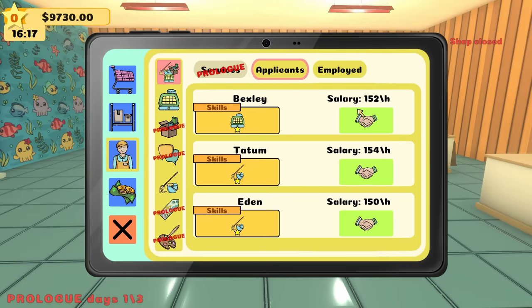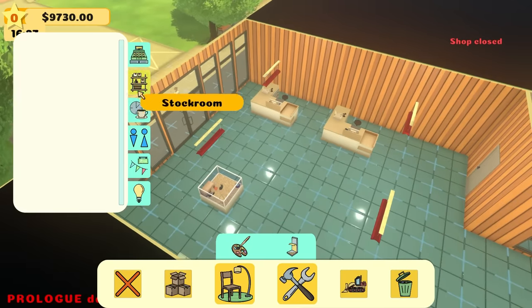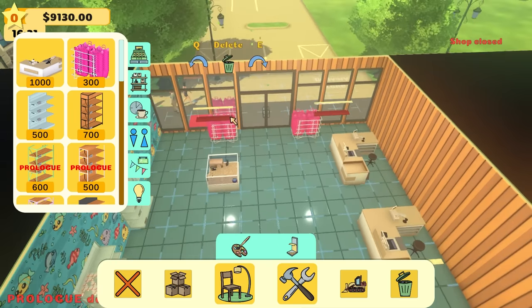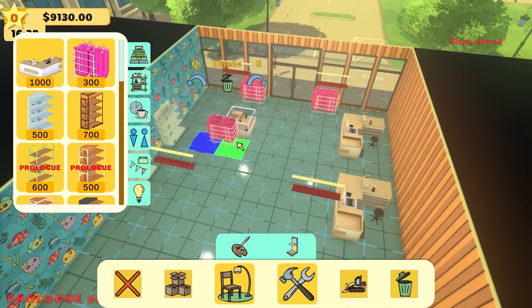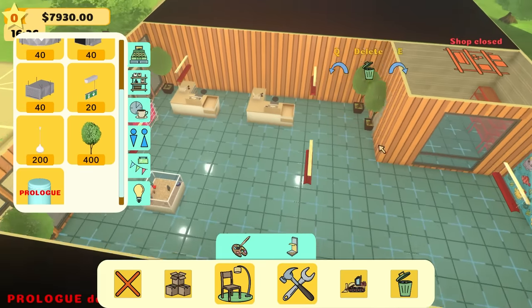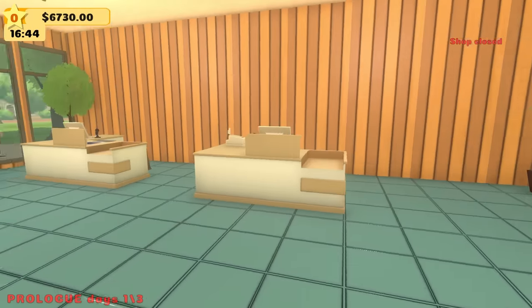I'm going to go into my tablet and hire someone to tend the tills. We got Bexley here for $152 an hour — you're hired! We are going to go to the build mode and grab some baskets for the front door so people can get more and more items. Grab some nice plants for the corner of the store — this place is looking beautiful, looking great.